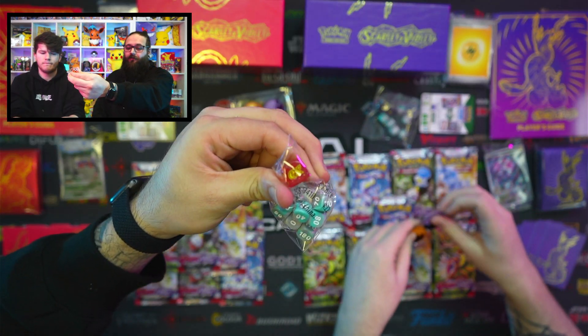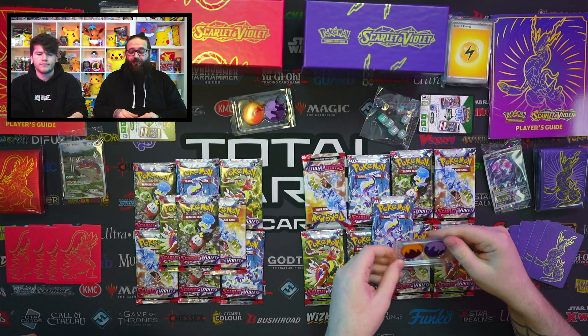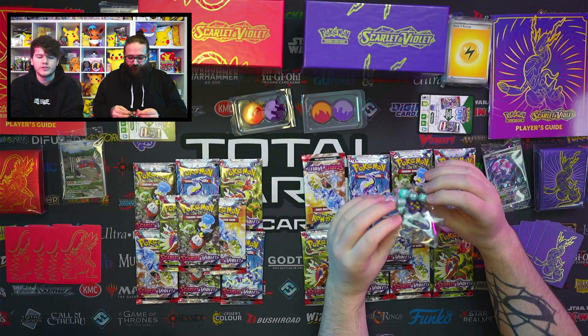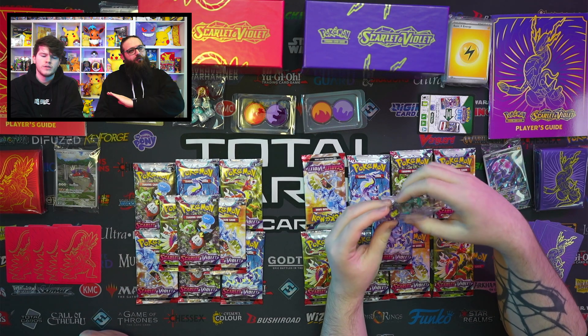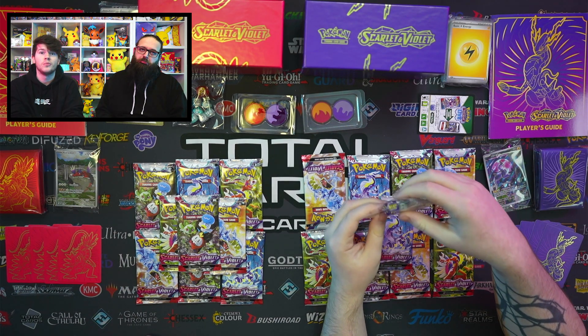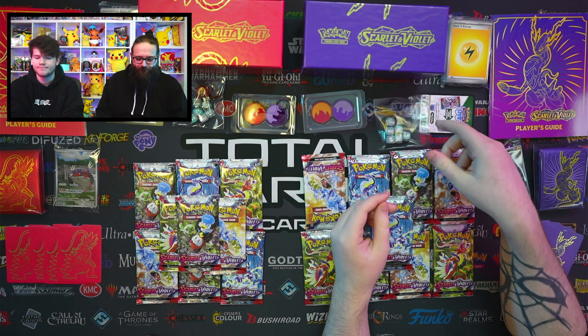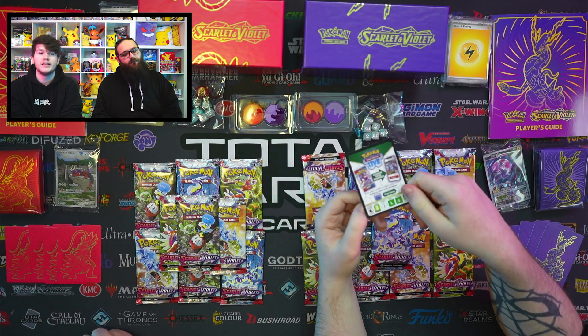Interestingly, on the dice, we only have the EX icon rather than the set symbol. That is because they have of course got rid of the set symbols. So now on the cards it says SV1, and it'll say SV2 and so on. As you can see in the promos, they have SVP for promo. So maybe all the dice in the Elite Trainer Boxes going forward might just have X on them, but we shall see. You also get the code card so you can unlock all the accessories in the Pokemon TCG Live.